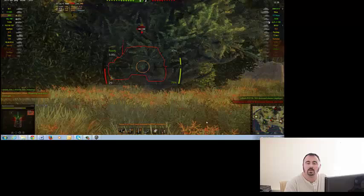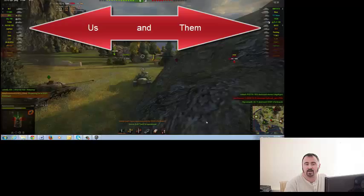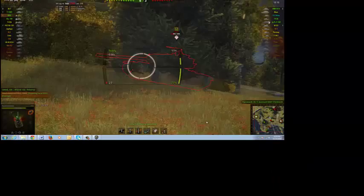The upper left and upper right-hand corner of your screen tells you your team and the enemy team. Tanks that are highlighted are still alive. Tanks that go dim are not.